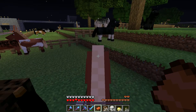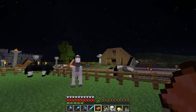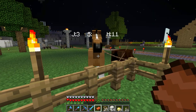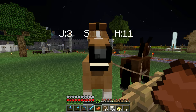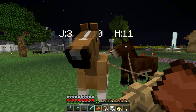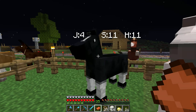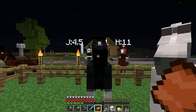This horse has 12 hearts, so it has 4.5 jump height with 12 hearts. There are some horses around here like this one — he can jump 3, and his speed is 10, so he can go 100 blocks in 10 seconds. His health is 11 hearts. I put name tags on them with those stats so I can see what they are. Like this horse here can jump 4.5 blocks, his health is 11, and his speed is 11 seconds per 100 blocks — he can run that fast.